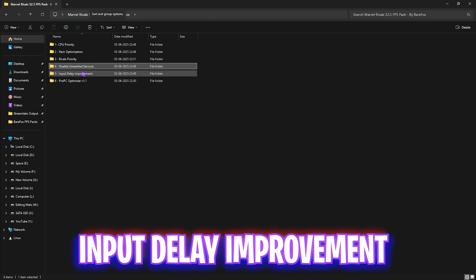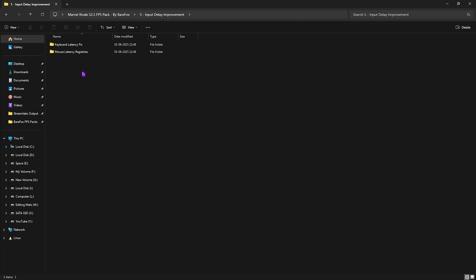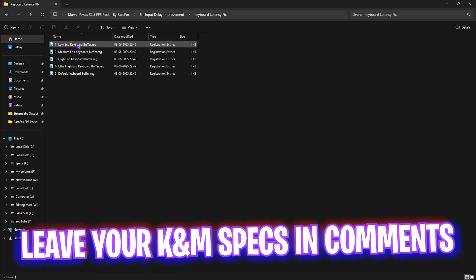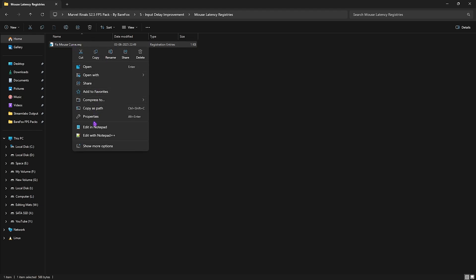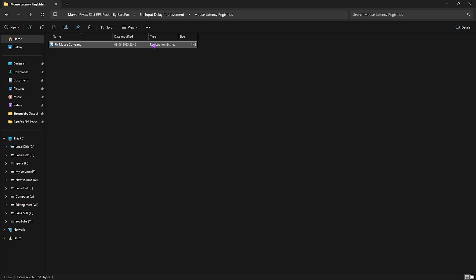The fifth folder helps improve input delay, especially if you're using frame generation. Inside are two sub-folders: Keyboard Latency Fix — leave your keyboard specs in the comments and I'll tell you which preset to use — and Mouse Latency Registries, built by pros. If you open the notepad you'll see it sets the correct smooth X and Y curve to optimize your mouse. Simply double-click to apply.